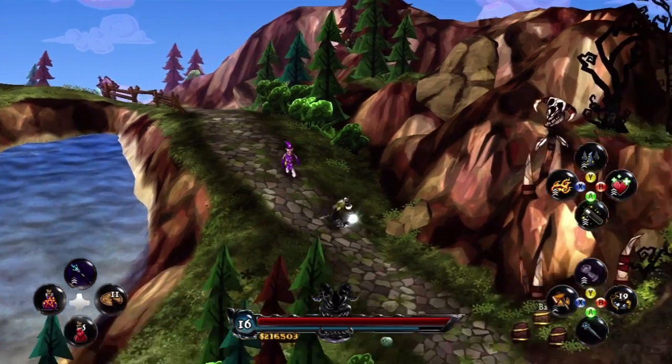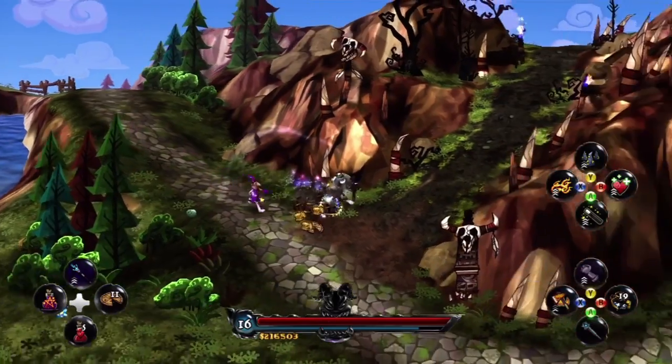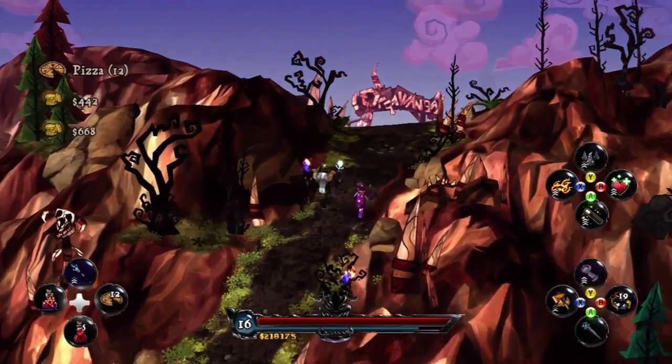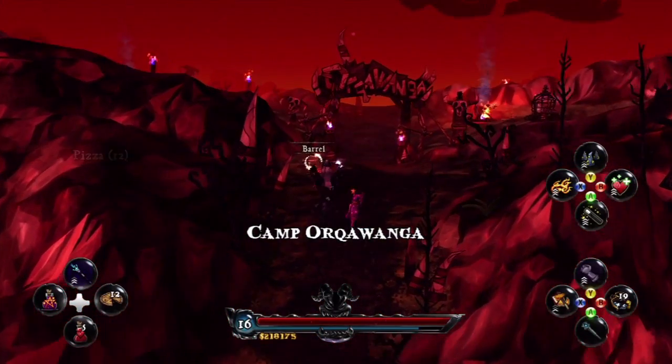Hey everyone, my name's Hamish Miller and I'm the producer on Deathsbank. Right now we're going to take a look at co-op mode. This is Deathsbank and his sidekick Sparkles — a second player can join in at any time to help out Deathsbank in the action.